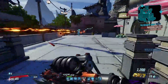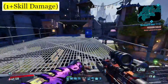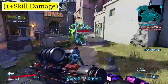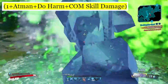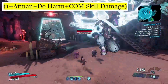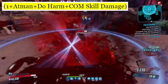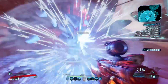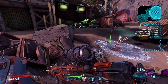Now, just for a quick refresher, for the sake of not over-complicating each formula, I've shortened the damage bonuses to just 1 plus the damage type. But keep in mind that each color-coded section contains all of the additive damage sources. If we break down the skill damage, for example, it would look more like this: 1 plus Atman plus Do Harm plus Skill Damage plus any other skill damage source that you may have. But each source of that damage type is added together within. If you would still like a bit more detail on how these damage formulas actually work, I recommend giving the previous video a watch, which should be popping up in the corner somewhere and will be linked down in the description.